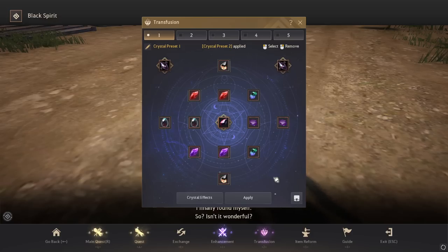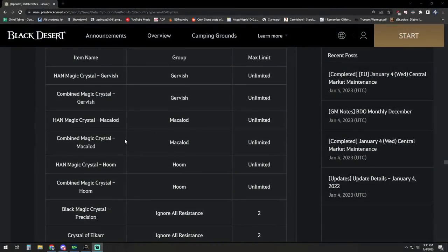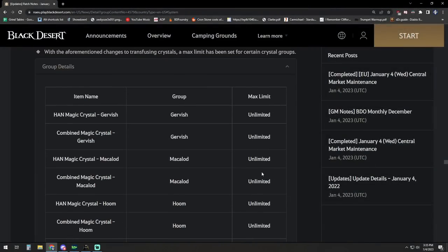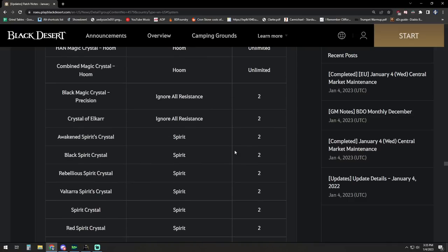The restrictions that used to exist for gear slots — whether it was a glove piece or armor piece — aren't the same as they used to be. They're now grouped into different categories. Here's a list from today's patch notes explaining what the different groups are. What those groups mean is how many of each type of crystal you can socket, which tells you the variations you can use. For instance, you can socket an unlimited number of Gervish, Makalot, or Hooms — however many you want, there's no limit to that.